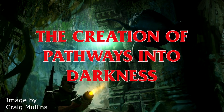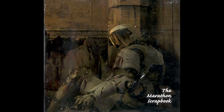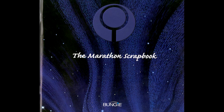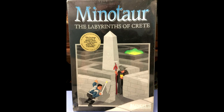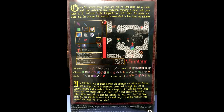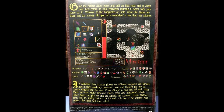The next part of this video covers the creation of Pathways Into Darkness. The best source out there is the Marathon Scrapbook, link in the description. Alex Seropian and Jason Jones met and started creating video games while at the University of Chicago. The first game they released together was Minotaur: the Labyrinth of Creed, a last-man-standing PvP game where players start with nothing and need to pick up equipment and spells within a labyrinth. Originally, Bungie's plan was to make PID a 3D version of Minotaur.